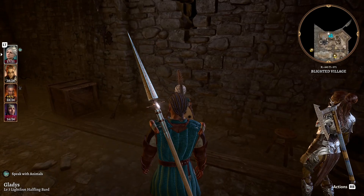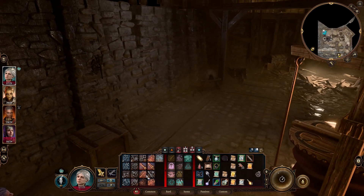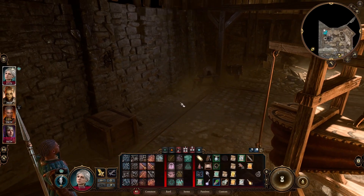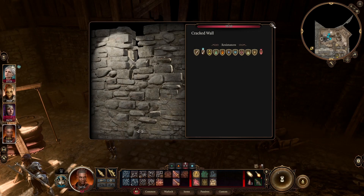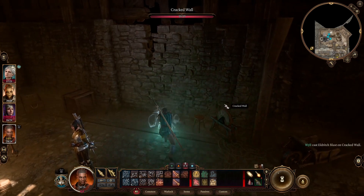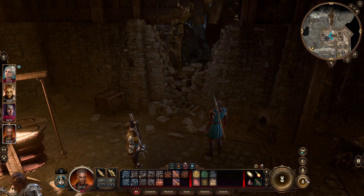Let me switch controls here. Is this something that I can attack? No, it doesn't look like it. So there's got to be a lever in here somewhere. I'm investigating the cracked wall and it's weak against force damage, so maybe I do need to attack it. Yep. Nice. Okay guys, y'all ready to investigate a secret passage?